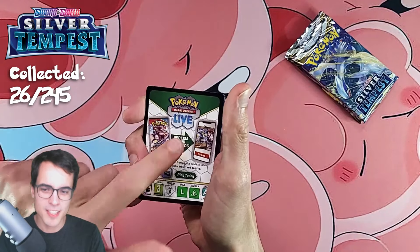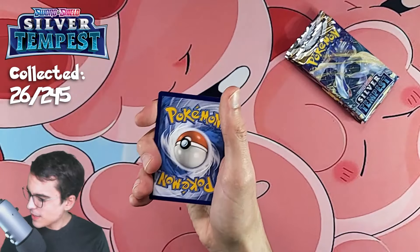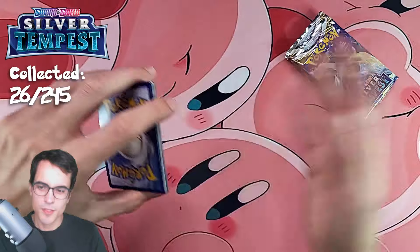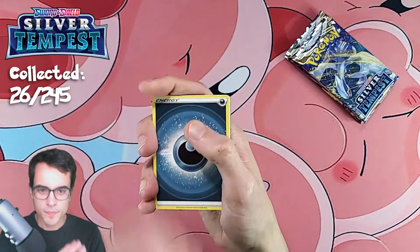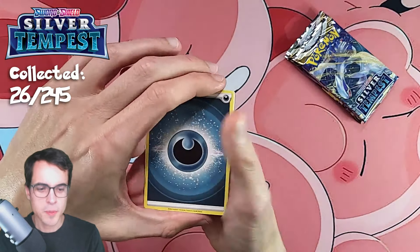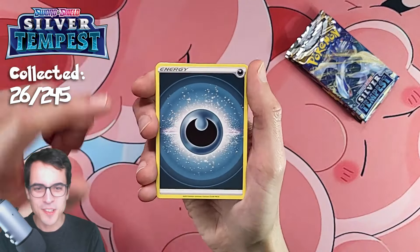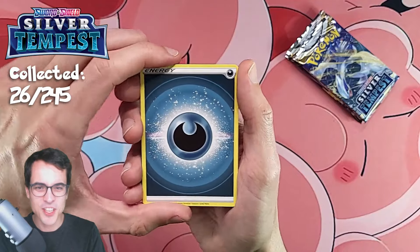This is a different code card — it doesn't have the white borders, so this might have a pull. I hear that later on in Sword and Shield, Silver Tempest being one of the last ones, pull rates are actually better than at the start. But then in Scarlet and Violet they're even better — I'm used to those — so it's gonna be a big change.